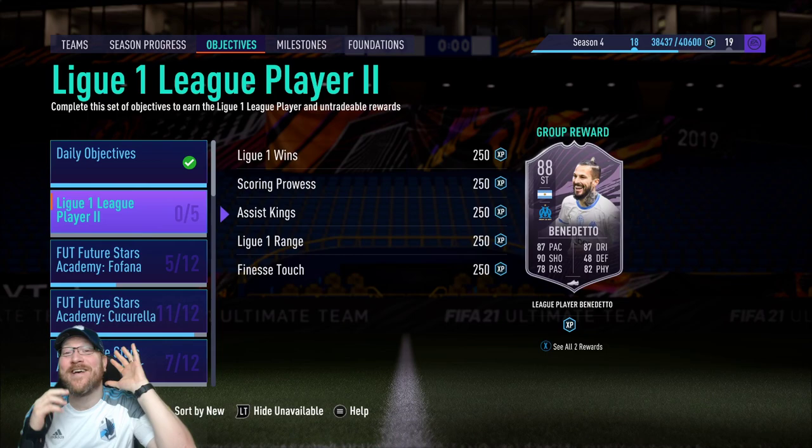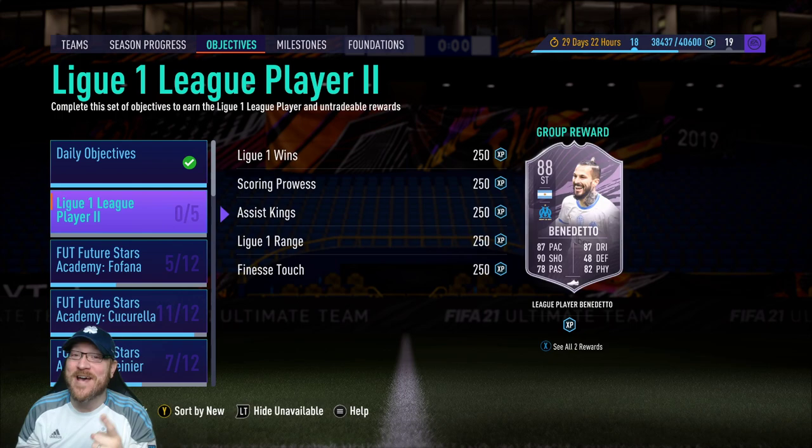The player we're going to grind for now is Dario Benedetto. He actually has 5-star weak foot, so he can be a strong addition to your team.